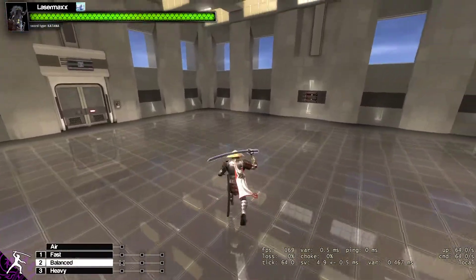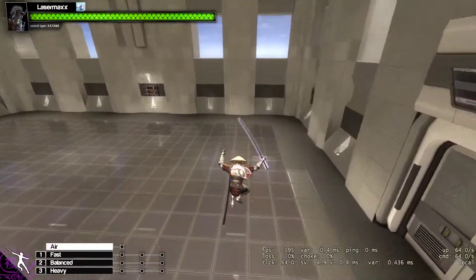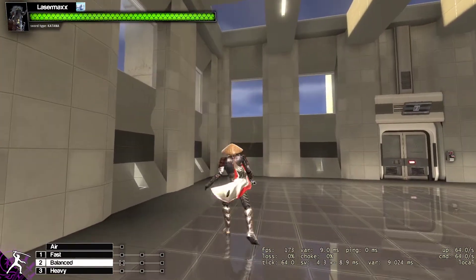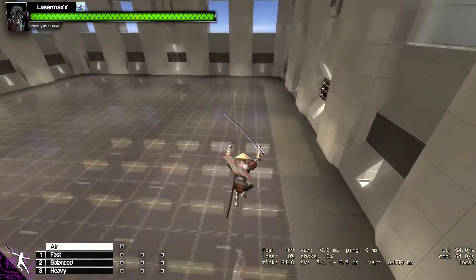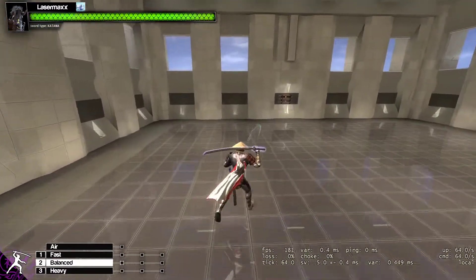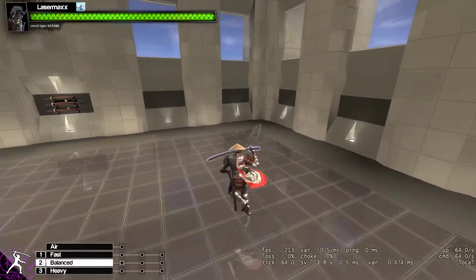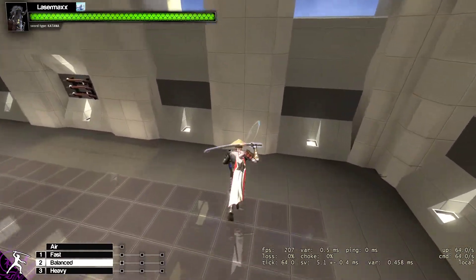I just recently found out that you can use shurikens to stop wallruns in a different way than you typically do. So what you typically would do is try to predict or react to the wallrun and then throw the shuriken to hit them while they're in the wallrun. But there's actually a better way — throw the shuriken while they're still on the ground, because if it gets autoblocked, they're going to be stuck in that block stun, which prevents them from wallrunning.